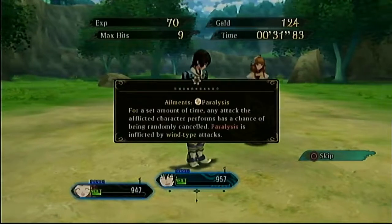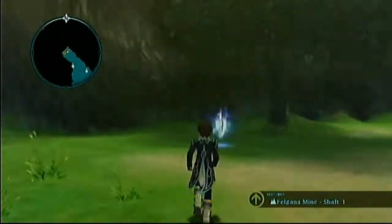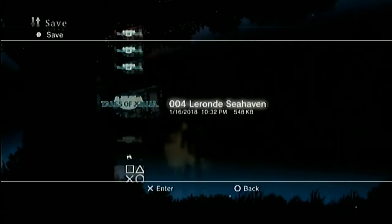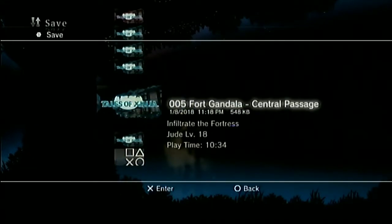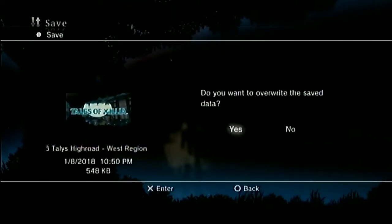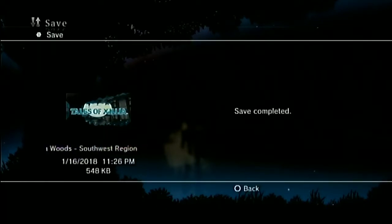I can still do better. I'm happy with the progress we made — I don't feel like we wasted 20 minutes of this episode. So I'm going to go ahead and save here. We're going to end the episode at the mine entrance. Next time we are going to go into the Felghana mine and do that dungeon. That might take the whole episode — I can't remember how big it is, and we only have two characters fighting at the moment, so it might be a bit of a slog.